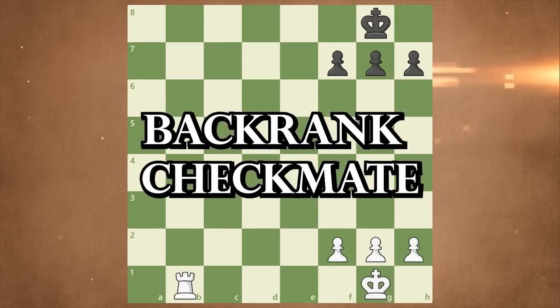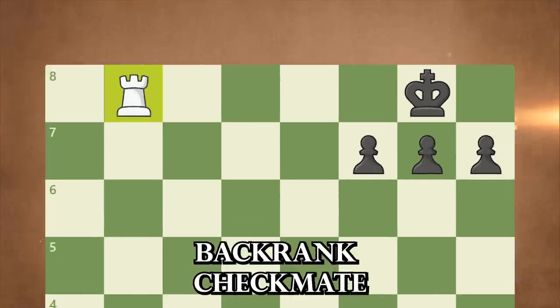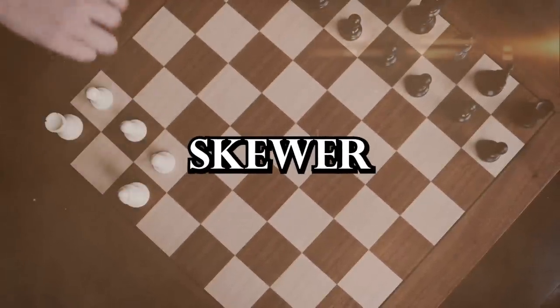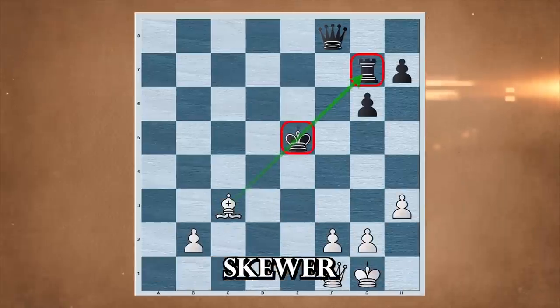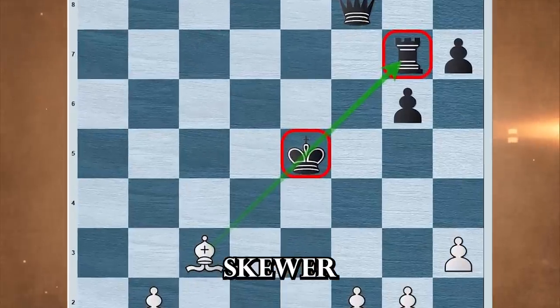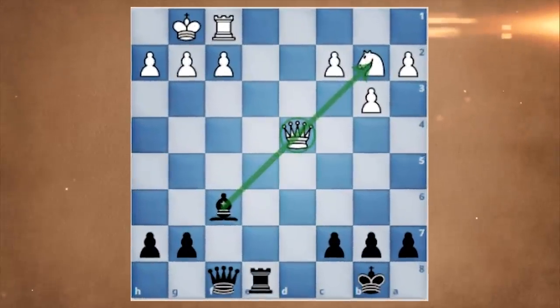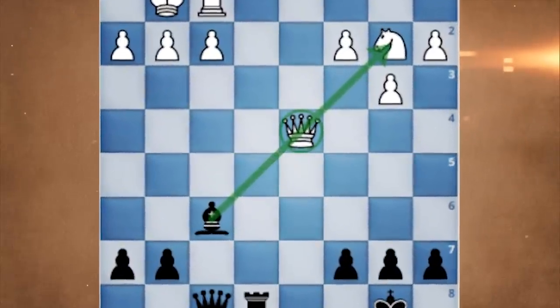Back rank checkmate occurs when the opponent's king is trapped on the back rank with no escape and is checkmated by a rook or a queen. Skewer is one of the best tactics in chess. It consists of taking advantage of lined-up pieces to gain a material or strategic edge, attacking a piece that is behind another one which is often less valuable, while still giving advantage to the attacker.